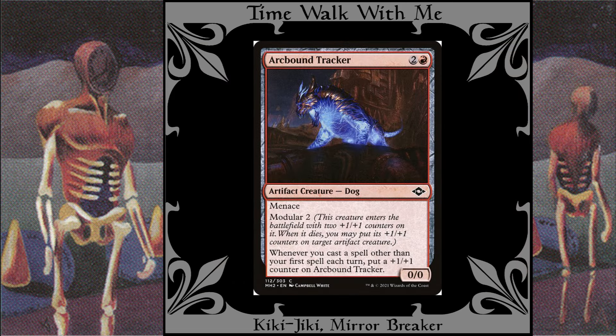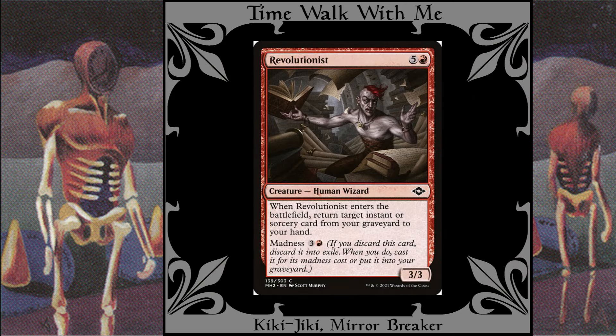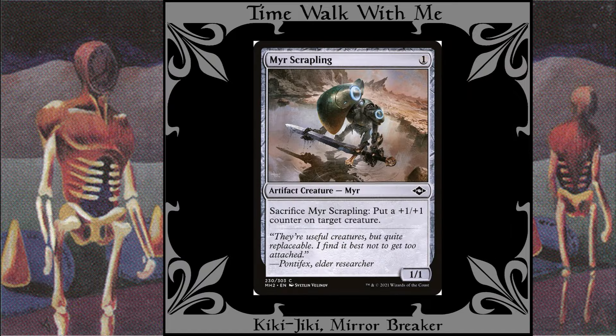Arcbound Tracker: If I wanted to focus this deck more, I would include all the modular creatures I can find and reasonably fit into this deck, and put in a lot of cheap dragons. Revolutionist: There aren't many instants and sorceries in this deck, so this might get replaced with a modular creature once I find another. Mere Scrappling: +1/+1 counters — nuff said.